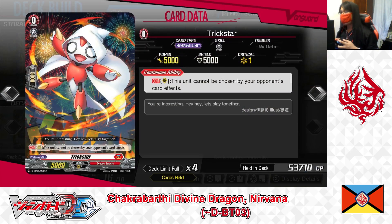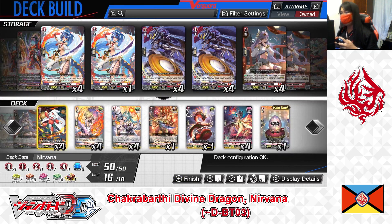Grade 0: Trickstar. Skill — continuous rear guard: this unit cannot be chosen by your opponent's card effects. Trickstar is one of the main cards in the Nirvana deck, used primarily as material for Overdress. It also has a unique semi-resist ability — while on the rear guard, opponents cannot target it for retiring, returning to hand, sending to deck, binding, or any card effect. Playing 4 copies in the main deck.